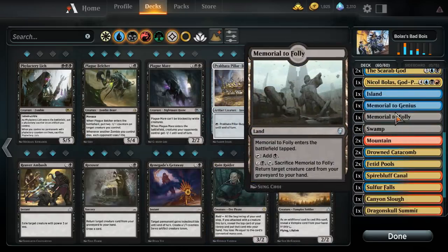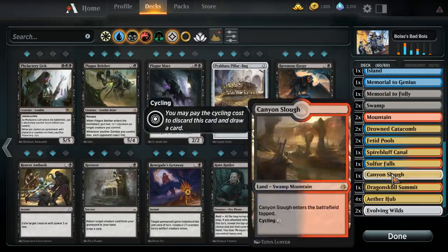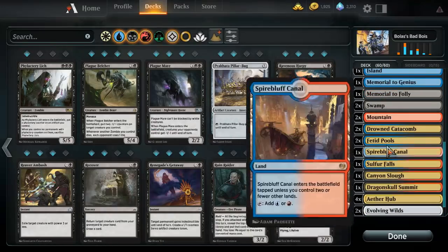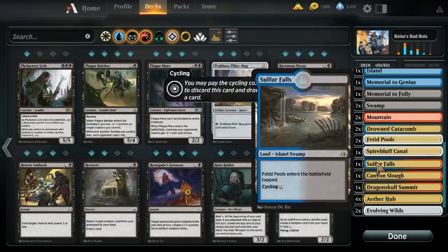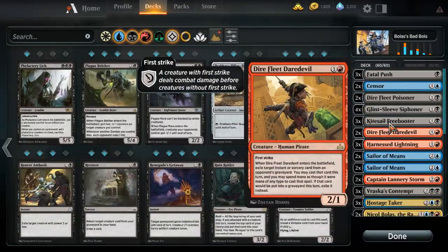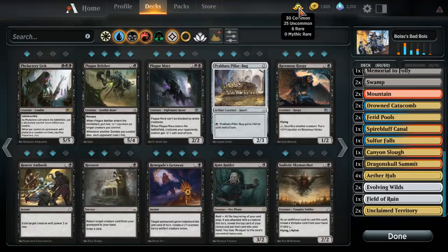The mana base is kind of a mess, and that's entirely because rare lands are stupid and annoying to get. I did craft about three rare lands — I crafted one of these, a second Dragonskull Summit and a Sulfur Falls. I crafted other cards for this deck too — I crafted both Nicol Bolas and Scarab God. But I didn't want to use all my rares because I have other decks to make. But yeah, so that's the deck — let's hop into free play with it.